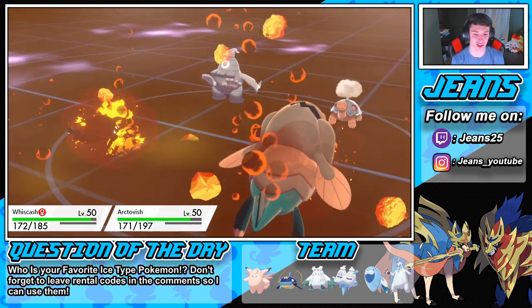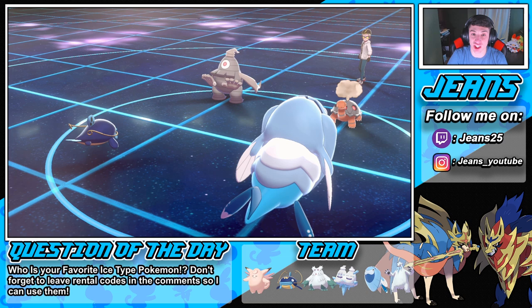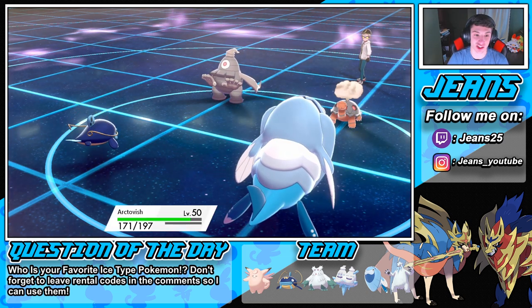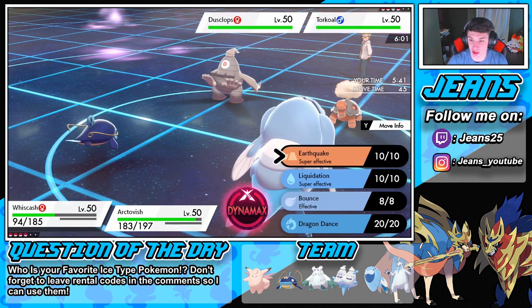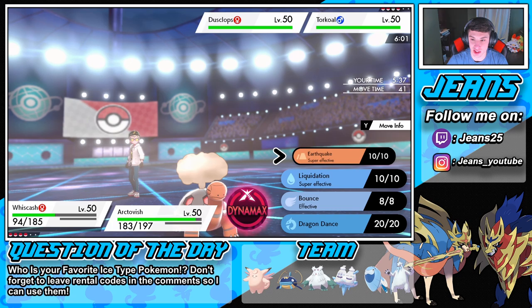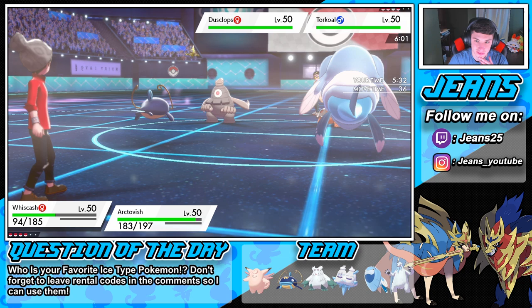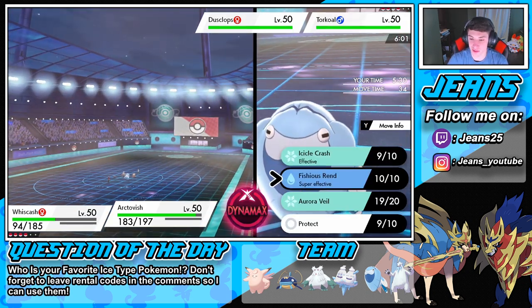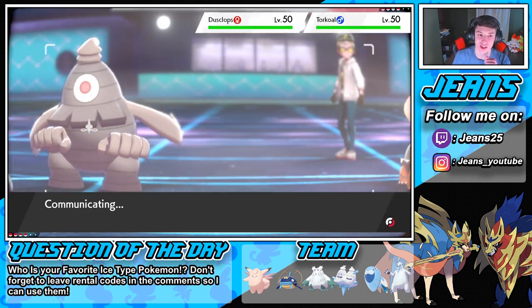Wishiwashi will eat up pretty well here — we're just trying to wait out this Trick Room. I'll go for the Stab Liquidation. Going for another Ally Swap — no way! I'm doubling into this fool. Come here! He does not go for another Ally Switch — beautiful! That shouldn't be super effective to my Arctovish. We both eat it. He's gonna go for an Ice Shard — two taken out.